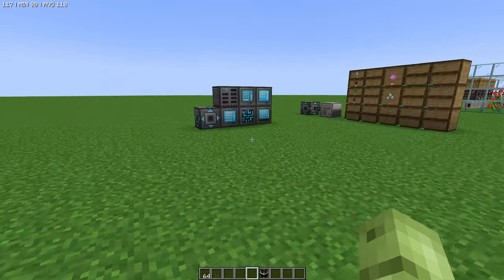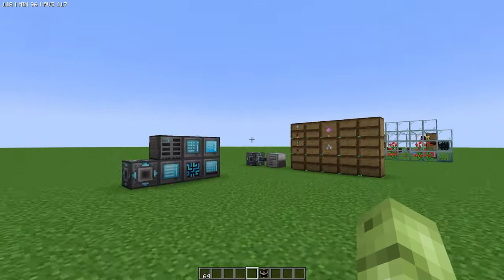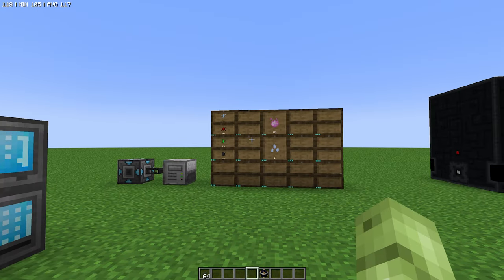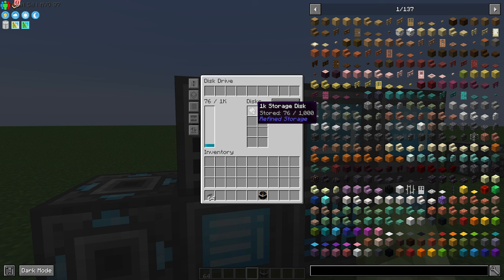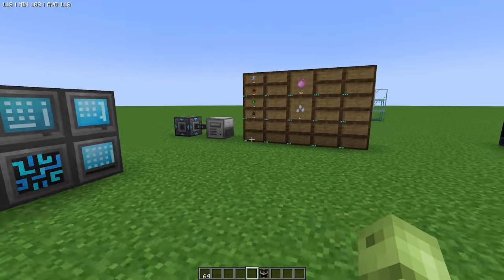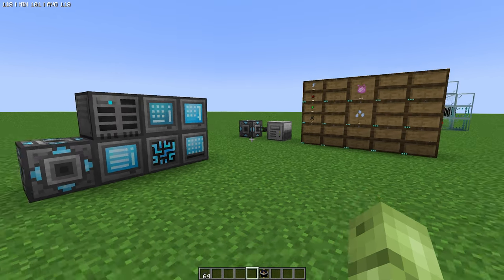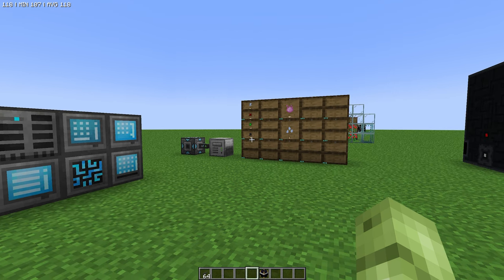Today we are going to look at refined storage, which we've been looking at throughout the other videos. But this time we're going to look at using functional storage. This is an incredible mod when you're early game and you don't have enough resources to create these disks. These disks can be quite expensive to make and this will only store 1,000 items. The coal has already got 1,200 items and I've only set this up about eight minutes ago just to show you guys what the setup can look like. It's such a great way to store bulk items.